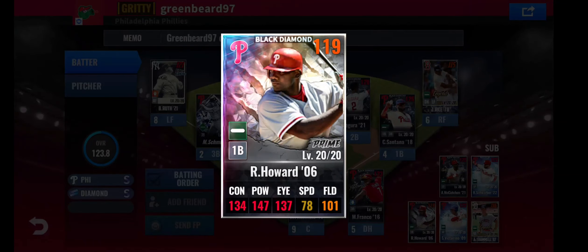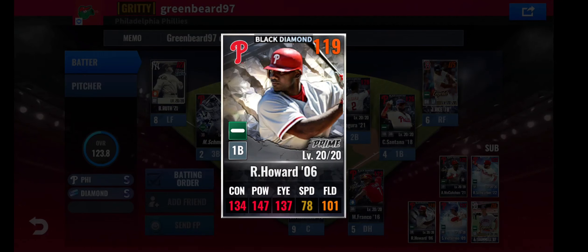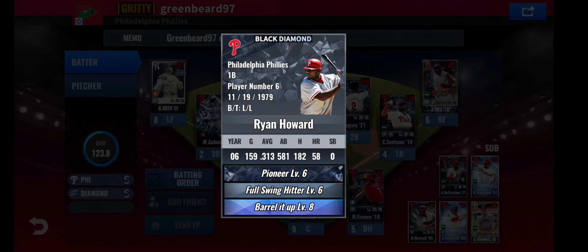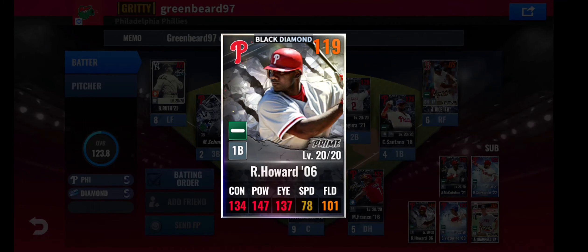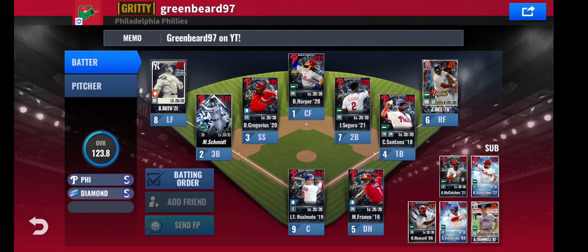We rolled greens on Howard and were able to roll Barrel it Up, which is awesome. Training him for Barrel it Up won't be easy, but it is certainly possible without totally nerfing his batting stats. However, I'm going to wait until we roll a gold skill over Full Swing — we're going to need some more blues to do that. Whenever we do get that good third skill, we'll retrain him for Barrel it Up, and in all likelihood he'll go into the lineup over Michael Franco, who will move to the bench.